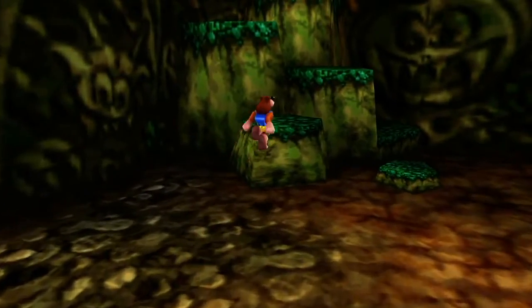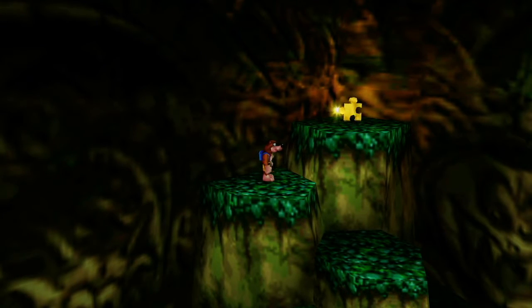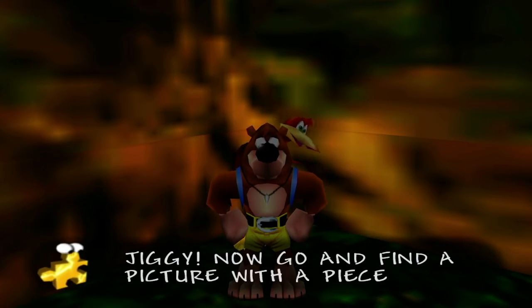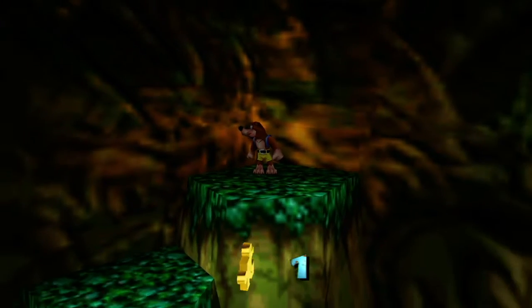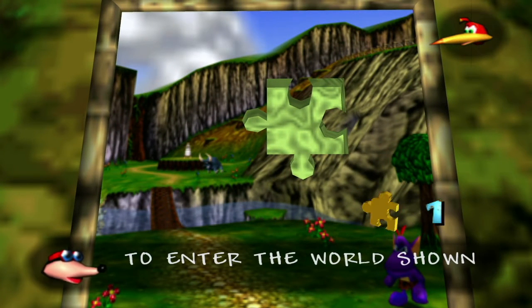Here we are in Gruntilda's Lair. There's our first jigsaw piece — these are your main collectibles in Banjo-Kazooie, very similar to stars in Mario 64 or any Mario 3D title. There are ten at each level and ten in Gruntilda's Lair. We're going to collect our first one. As you progress through the game, the puzzles will require more pieces and they'll become more hidden within Gruntilda's Lair.